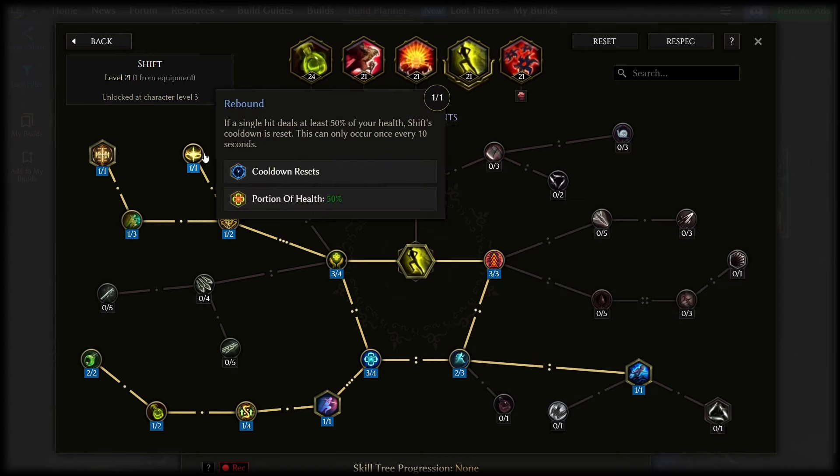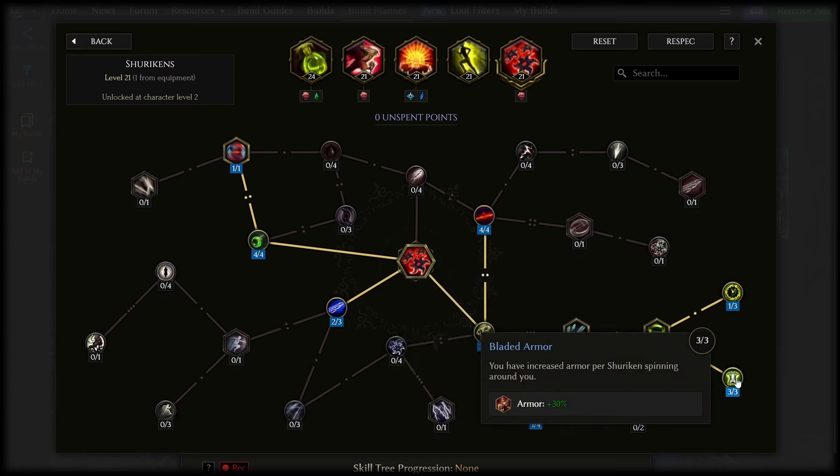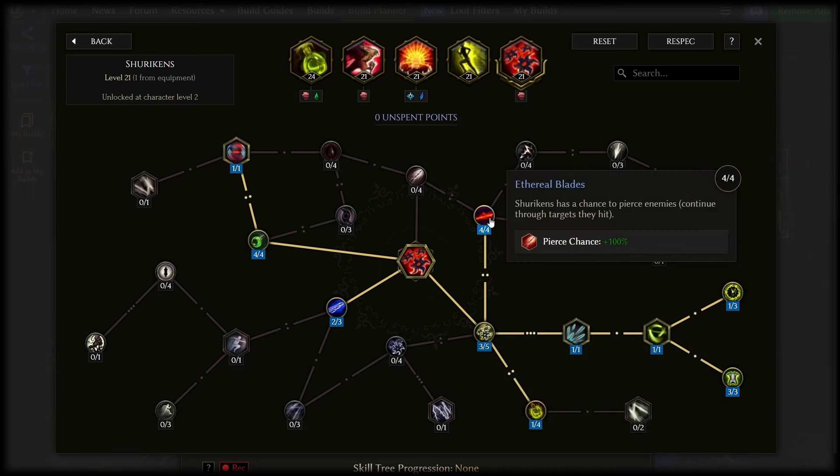I like Rebound as well so that shift is always off cooldown if you're in a really bad situation. Finally for shurikens, you first want Blade Shield and then the armor nodes behind it. This increases your armor per shuriken that you have active, and we throw a ton of shurikens so it boosts armor by a crazy amount.